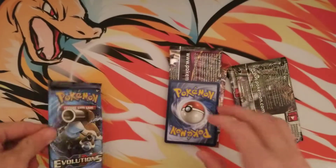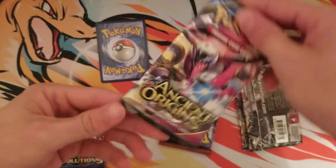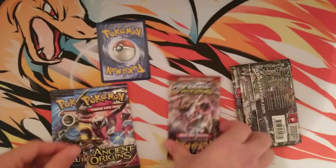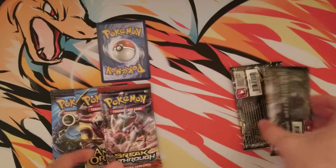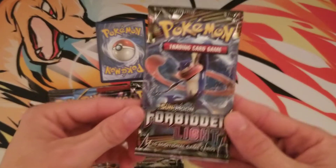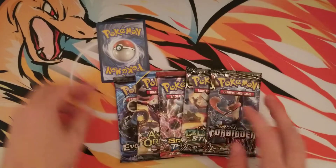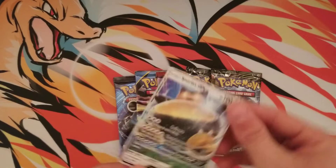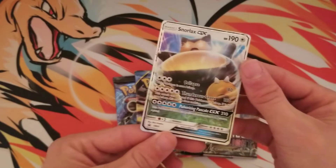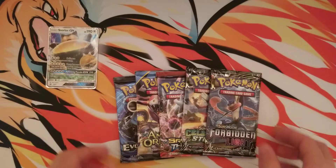We got an Evolutions — cool. We have an EX or GX card; I'll reveal that in just a second. Ancient Origins, a Breakthrough, Celestial Storm, and a Forbidden Light. So, decent pack selection, not the best. We got a Snorlax GX — okay, I like Snorlax. I'll take that.